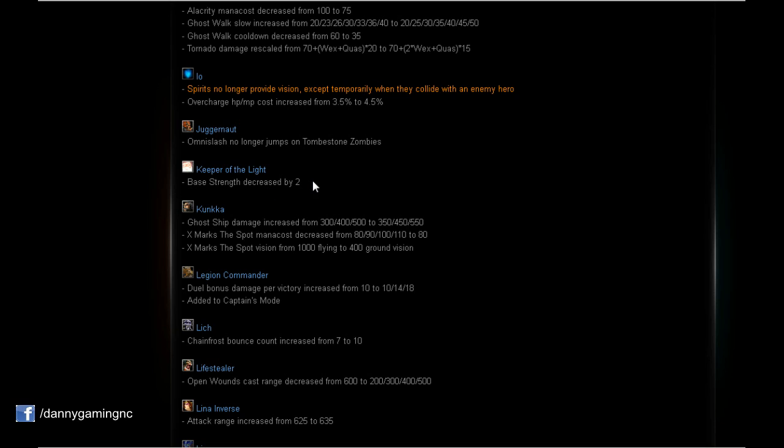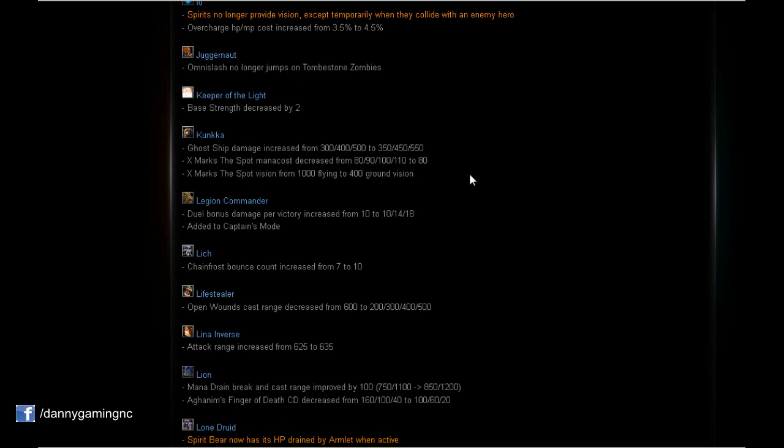Kunkka: Ghost Ship damage increased by 50 per level — that's huge because Ghost Ship already does a lot of damage with a really low cooldown, and now it'll do even more. X Marks the Spot mana cost decreased to 80 on every level — it no longer goes up as you level it. However, X Marks the Spot vision changed from 1000 flying to 400 ground vision — a significant nerf to the vision.